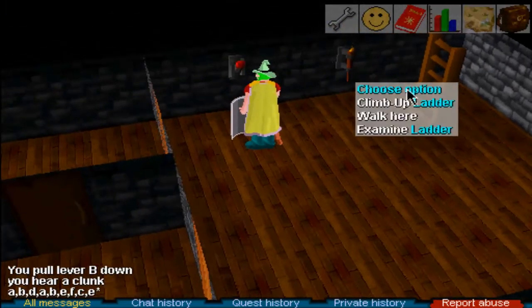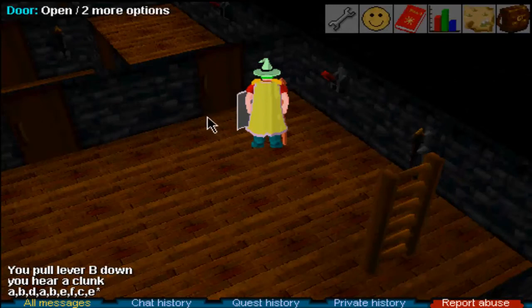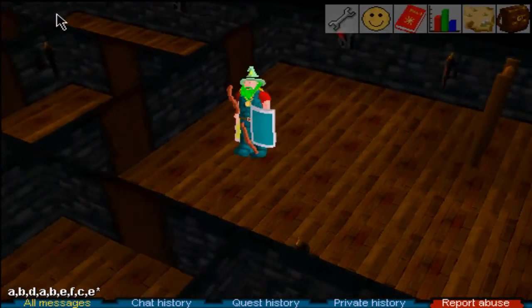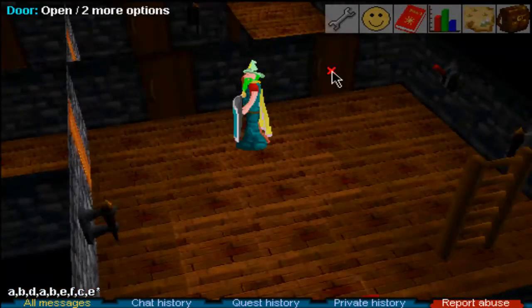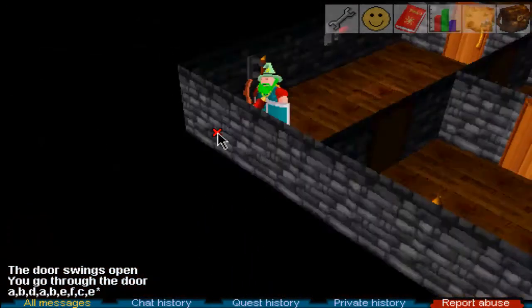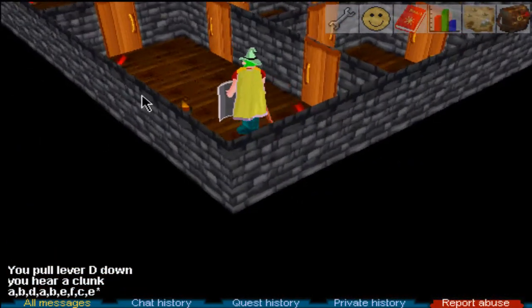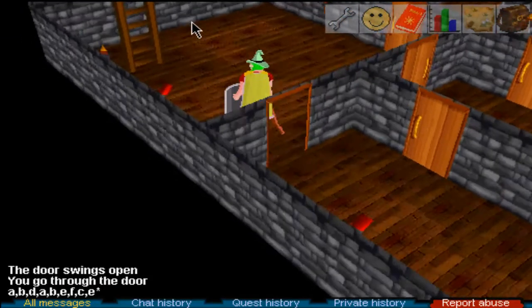If you mess up any of these levers, you can simply climb up the ladder and re-log to pull them again. Come through into the room and pull lever D. Then come back out here and re-pull levers A and B.